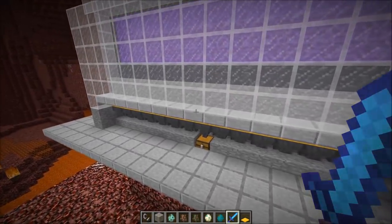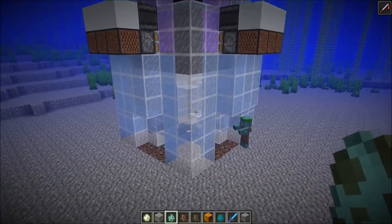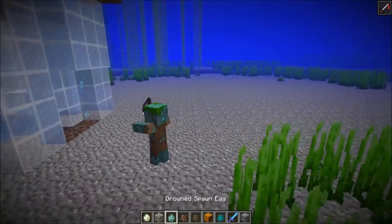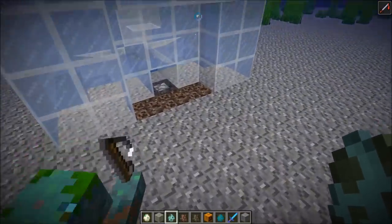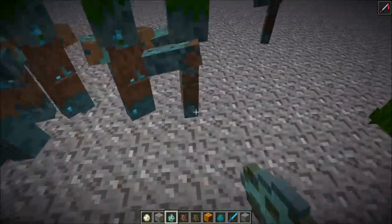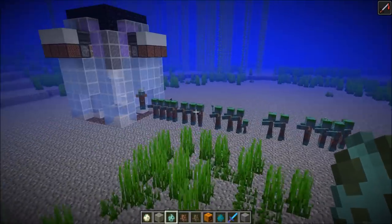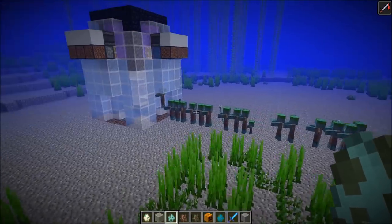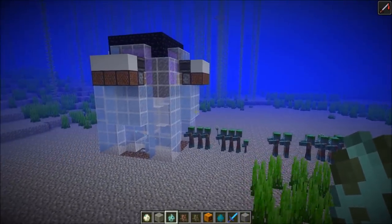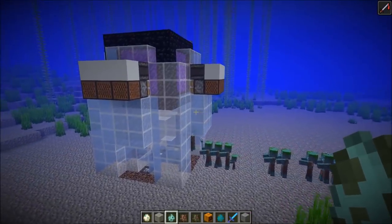Let's head back to the overworld so I can show you how to build this. One more thing to mention: you can also use a turtle egg as bait for the drowned mobs, but this has the disadvantage that the range is a lot lower. With a villager, drowned mobs from about 50 blocks away start walking towards it, but with a turtle egg it's just about 20 blocks — so the rates will be about a fourth or fifth of the villager rate. I would definitely recommend using a villager.